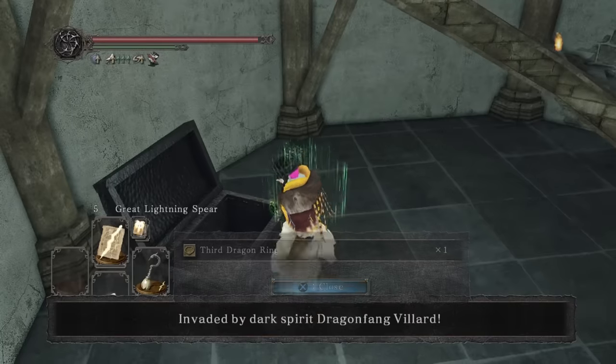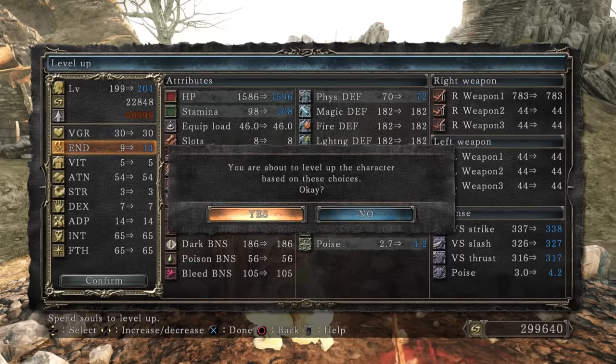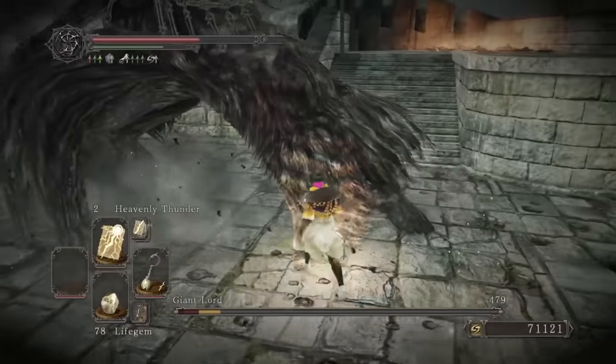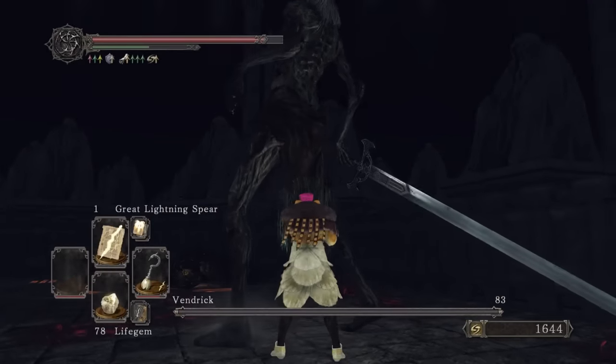While here we get the third Dragon Ring as I didn't get it last time, and we level Endurance as we don't need more Faith or Intelligence. There are more red phantoms on the way to the giant memory who we take a forceful approach towards, and then Giant Lord — Heavenly Thunder, something something — and then we Vendrick-finish off this naked guy waving his massive sword around.